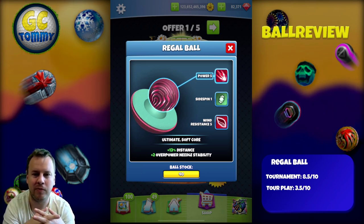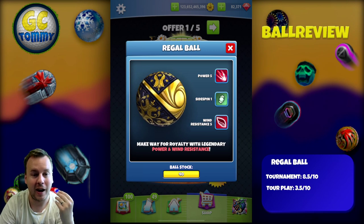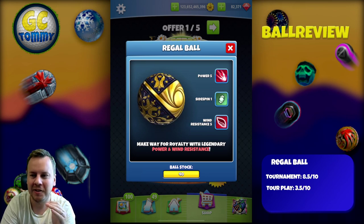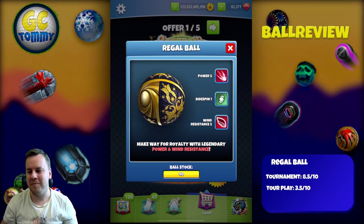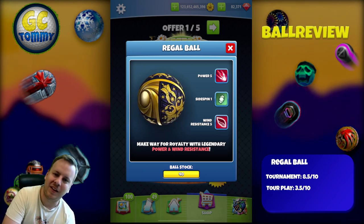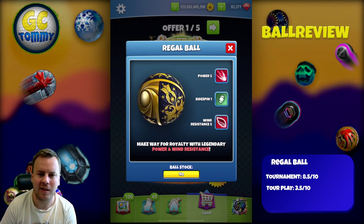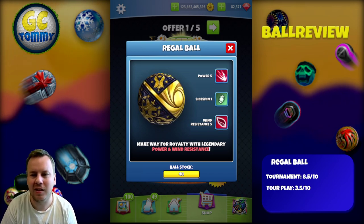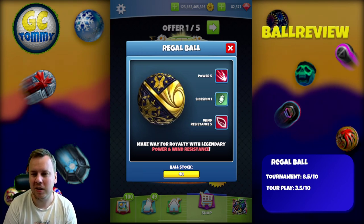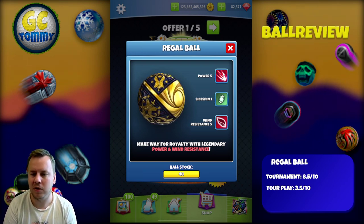This ball shares the same type of attributes — power, side spin, and wind — as those previous balls. The reason this ball is better is because of the overpower needle 2. I'm thinking that we will soon see a side spin 2 version of this ball, because it makes sense to go from side spin 1 to side spin 2. That's the biggest reason why I didn't go heavy on this one, because with all the side spin 1s we've had before, even though the needle speed is a bit worse, it's not going to be that big of a difference in overpower situations.